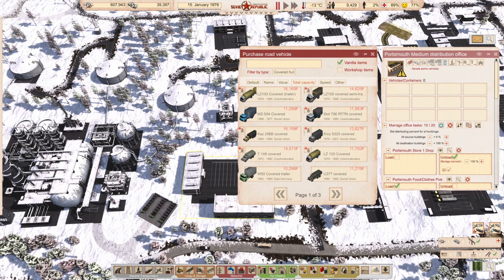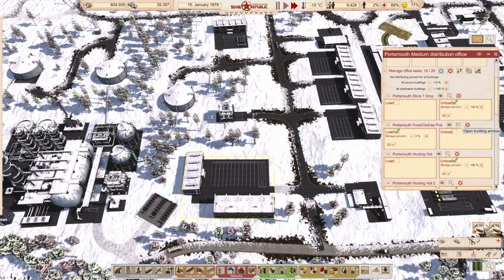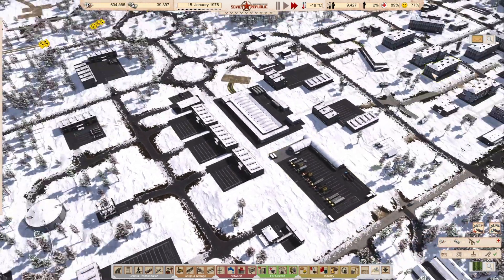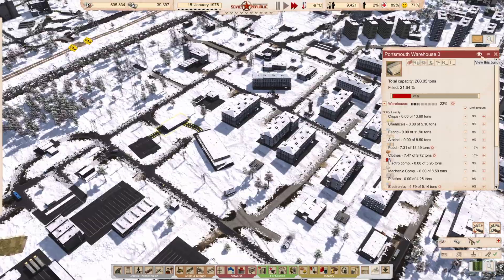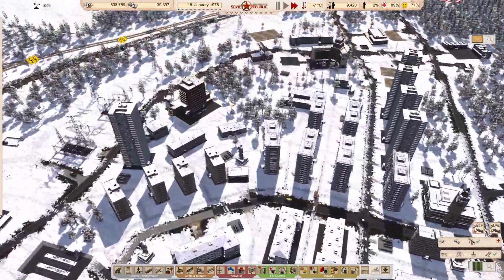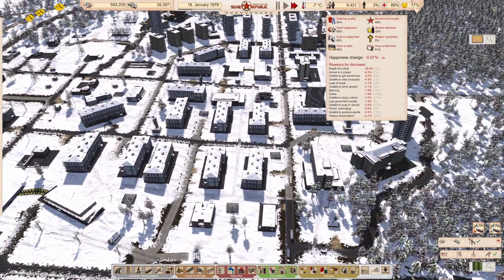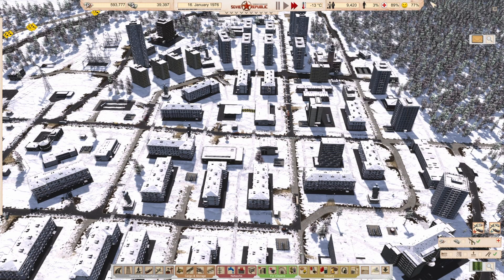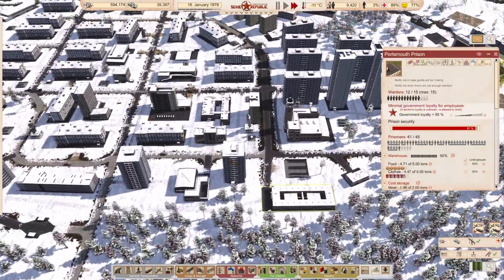You can see the food does get a bit low sometimes, which can cause a problem. There's a lack of meat, unable to get electronics, unable to enjoy culture. We are definitely going to need to do something about the prison.